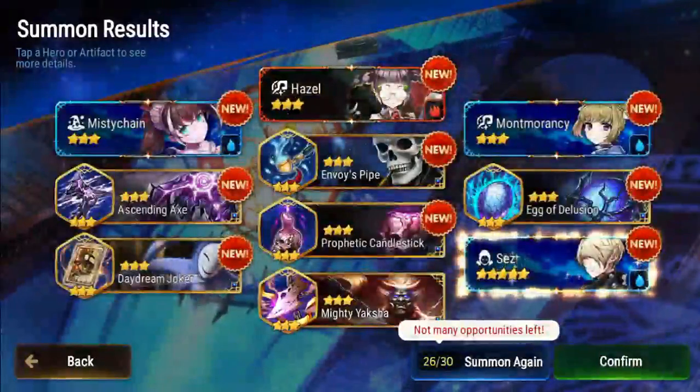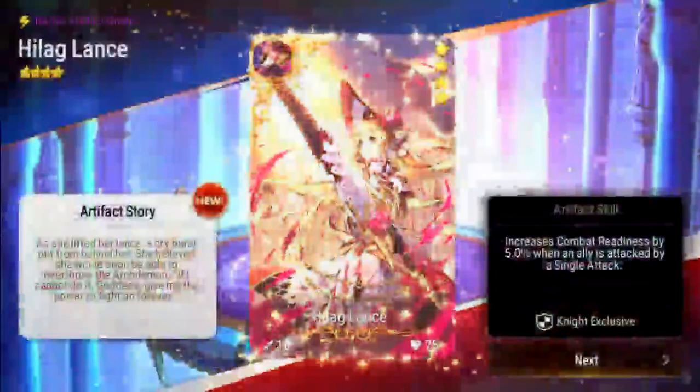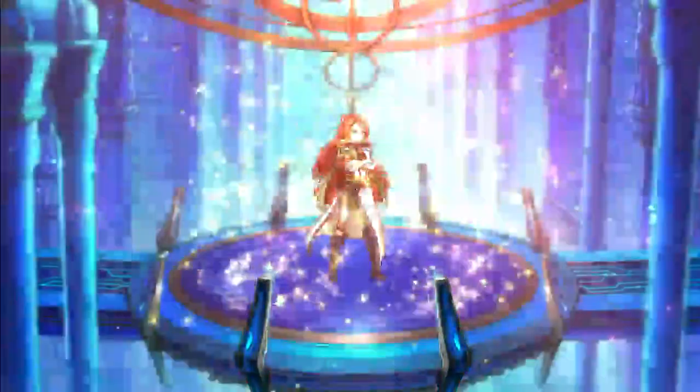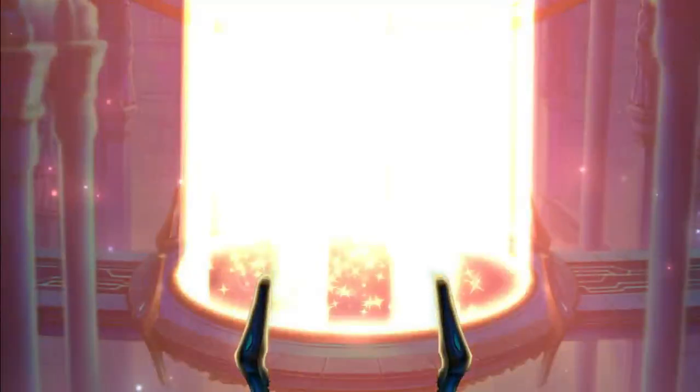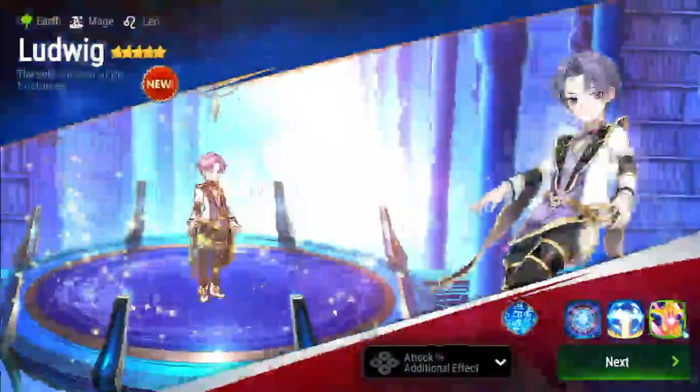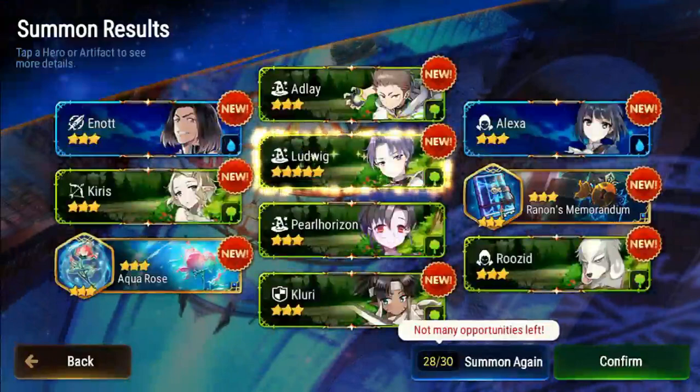I got a re-roll. High-lug Lands - I've gotten three of this artifact this roll. Another five-star unit - it's Aramintha again. And that's all I got again. Looks like we're going to round three, boys! Oh, five-star unit - Ludwig! And that's all I got, all earth units. Two left.